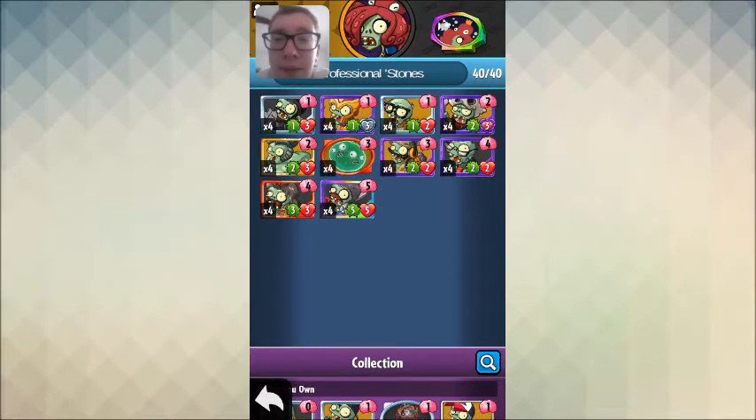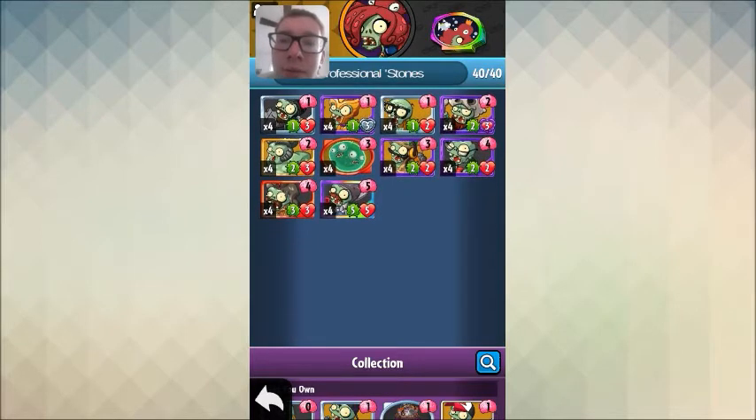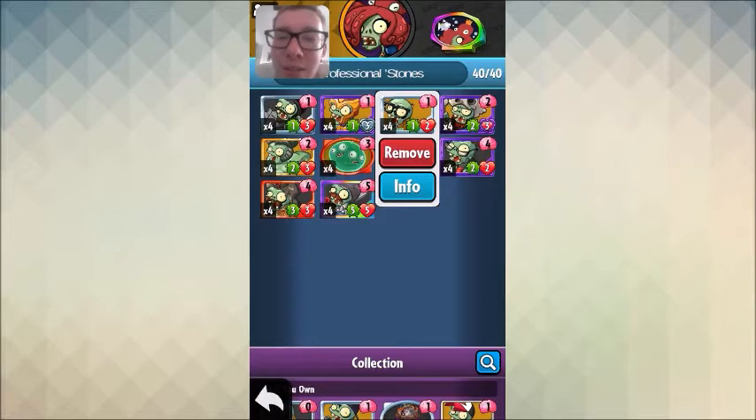What's going on guys, this is PVZ Fabmaster and today we are playing another professional deck. I call this professional stones with Neptuna, because this is a combination between Gravestone Neptuna — which is still a good deck, by the way. There are some new cards in the plant meta like the bounce-of-gravestone card and the guardian card that destroys gravestones, but you have to evolve it. It's still a good deck, but it's not a complete gravestone deck anymore — it's a hybrid deck.